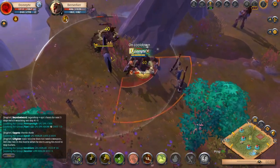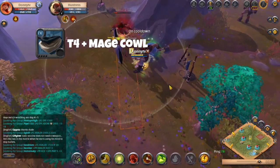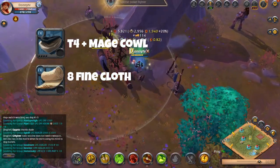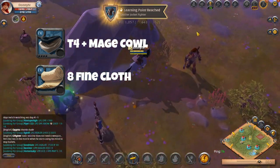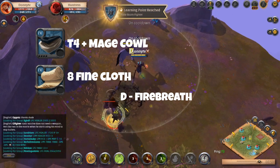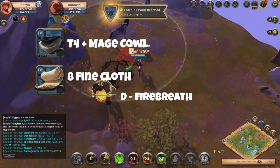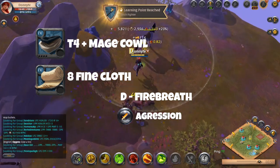You will continue to use the tier 3 helmet until you are able to craft the mage cowl at tier 4 and above. It will cost you 8 fine cloth to craft the tier 4 mage cowl. For your mage cowl you will go with the new ability Fire Breath. This ability casts a fire cone in front of you and causes a good amount of damage over three seconds to all enemies hit by it. You will keep Aggression as your passive for the mage cowl.